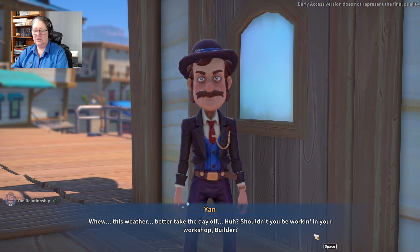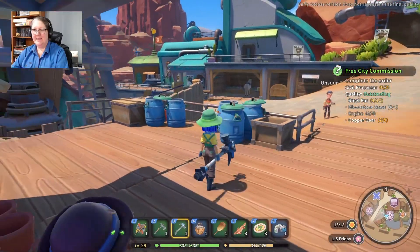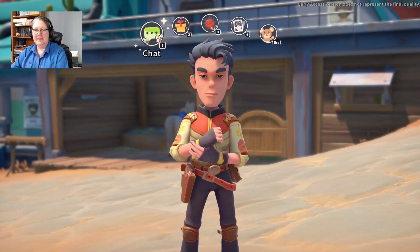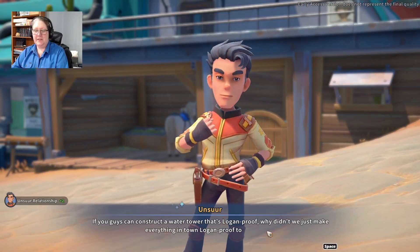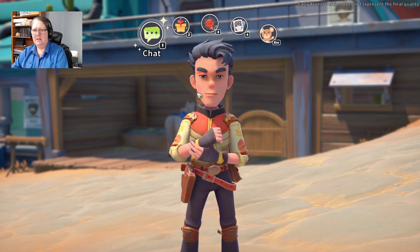Better take the day off? Shouldn't you be working in your workshop, Builder? Such a hypocrite! I'm going to go talk to Unsure. Hi Unsure — hello, how you doing? If you guys can construct a water tower that's Logan-proof, why didn't we just make everything in town Logan-proof to begin with? Do you want to play Critters? Sure — mouse. Cat. Ha-ha.